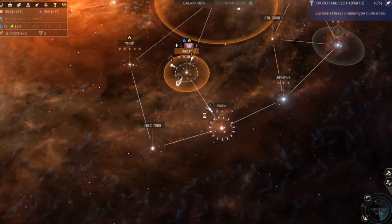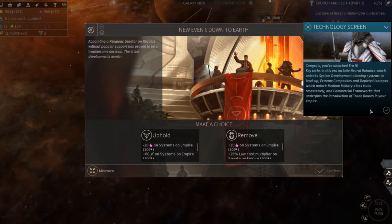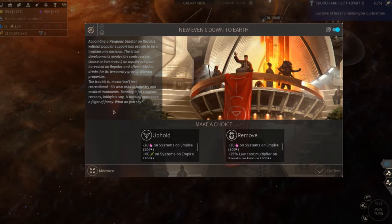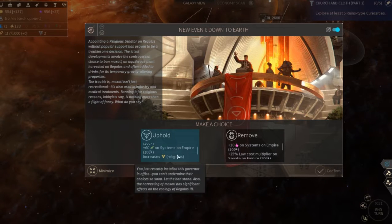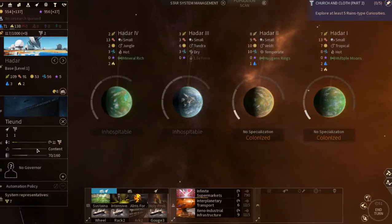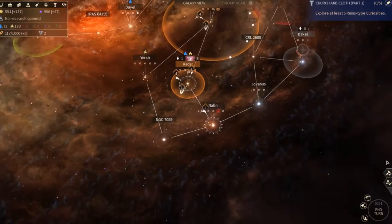Era two, baby — congratulations! We have an event: appointing a religious senator on Regulus without popular support has proven troublesome. The latest development involves a controversial choice to ban Moxitol, an aquiferous plant harvested on Regulus and often added to drinks for its temporary gravity-altering properties. Moxitol isn't just recreational — it's also used in industry and medical treatments. Banning it for religious reasons, lobbyists say, is nothing more than a flight of fancy. That's a huge increase — plus 60% food! We'll do the receive happiness bonus later.